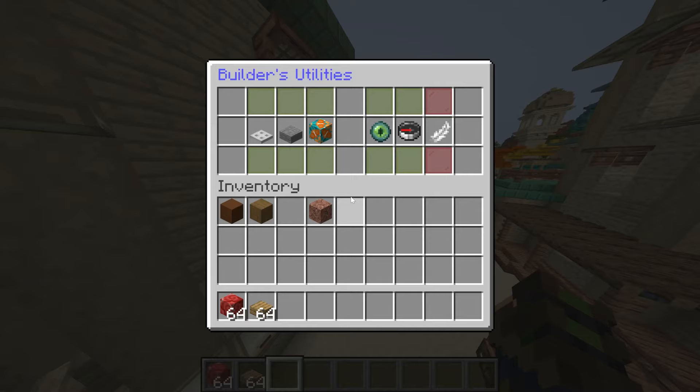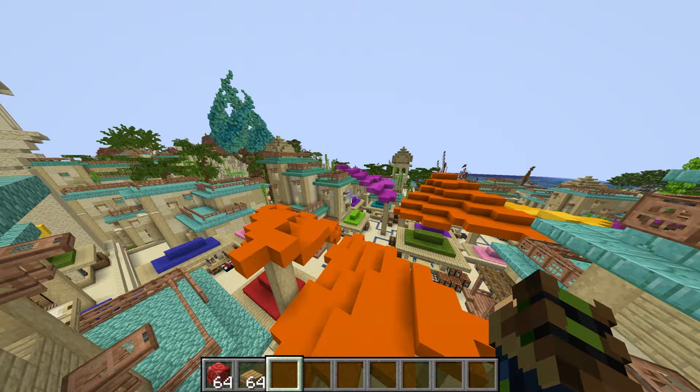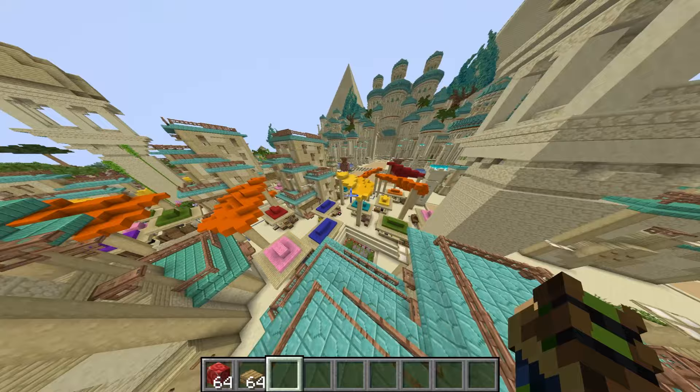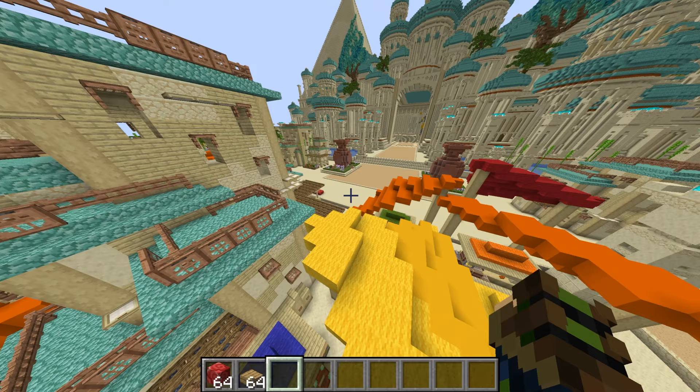Of course, you have the Advanced Fly, which stops you instantaneously the second you stop pressing W — really helpful for people more used to Bedrock. You can toggle all of these features on or off easily using the Builders Utilities menu.